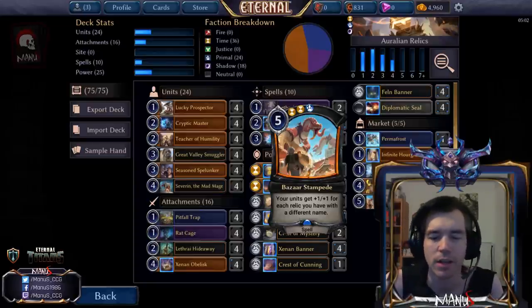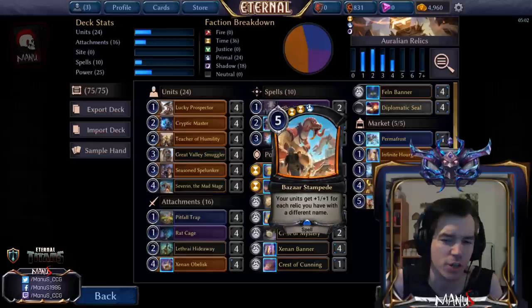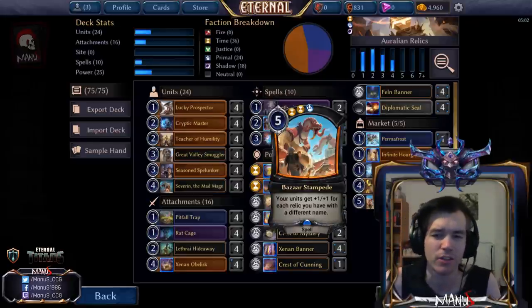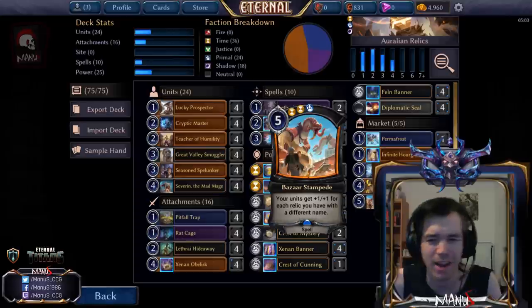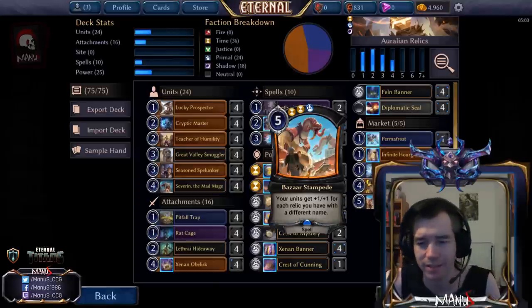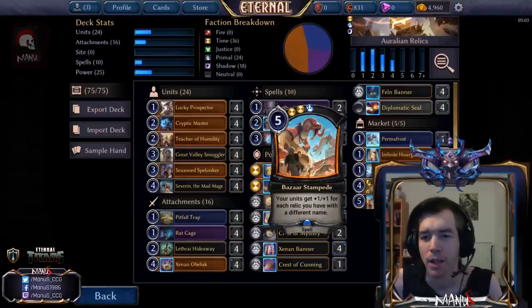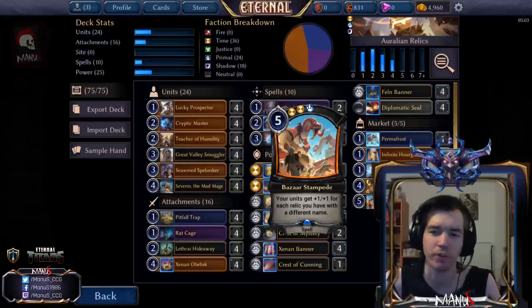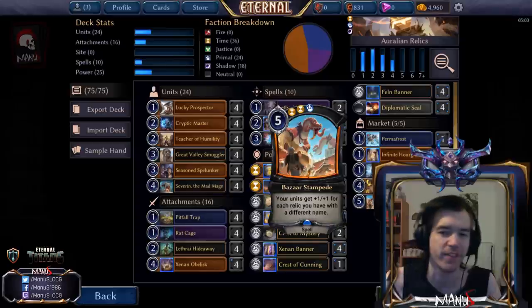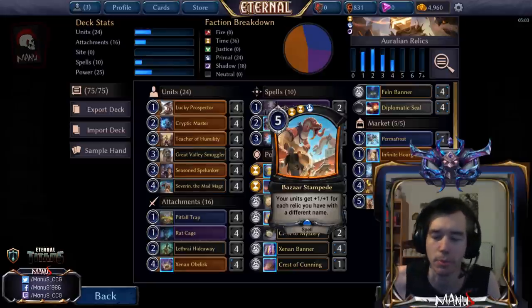Last but not least in the market, we have Bizarre Stampede. The card is really powerful when it's good, but has less synergy with the deck than Obelisk, which is why Obelisk is in the main and Stampede is in the market. When an anthem effect isn't good, Obelisk still turns on your relic stuff and gives you Rats, while Bizarre Stampede just does nothing. But when it's good, it makes your board massive and lets you punch through everything — you can also just curve one-two-three-four into Bizarre Stampede and your opponent is dead.